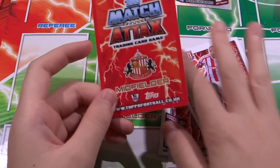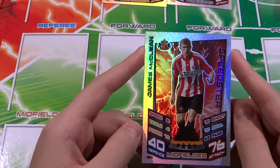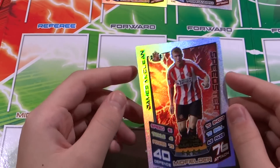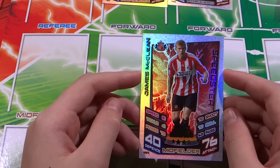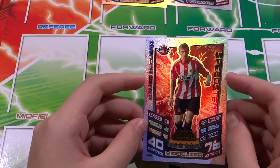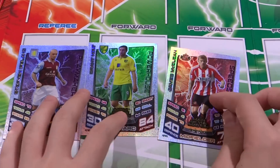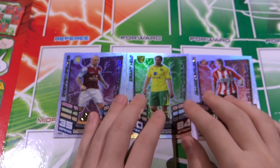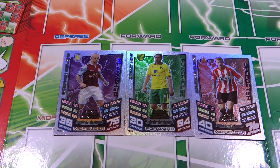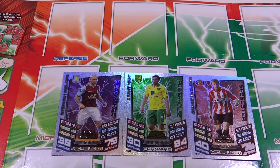Last but not least, Sunderland midfielder - is he a forward? I think it's a forward. Who shall he be? It is James McAuthie. Speedster: 40 defense, 76 attack, 81 speed, 41 tackling, 73 power, 70 shooting, 7 skills, 63 passing. Not a bad player, but unfortunately we have him already - for trade. So it's been Rindus here bringing you 3 packets of Mexitex. See you soon, hope you enjoyed. Bye!